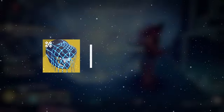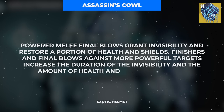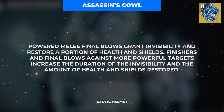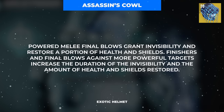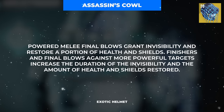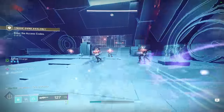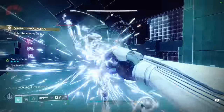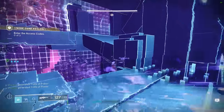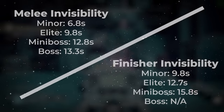This synergy makes the Assassin's Cowl exotic helmet the perfect armor pairing for this build, complementing your brute force offensive capabilities with a full HP heal and invisibility on powered melee final blows and finishers. The duration of your invisibility is also dependent on the tier of enemy you defeat, with higher tier enemies granting longer durations of invisibility.